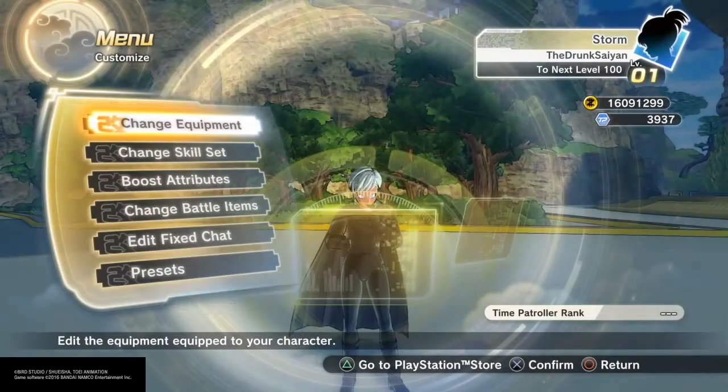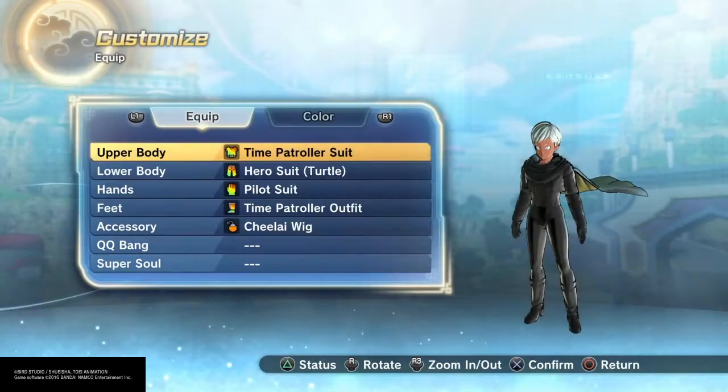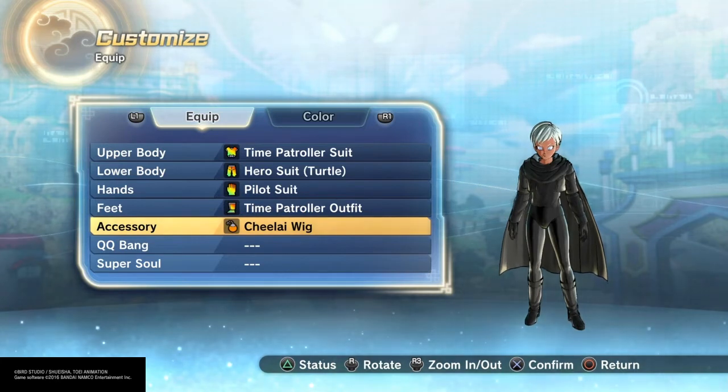Also on this one, I gave her the Chile wig just to give her a different hairstyle. If you went with a different hairstyle from the beginning, you can or cannot use this — whatever works for you.